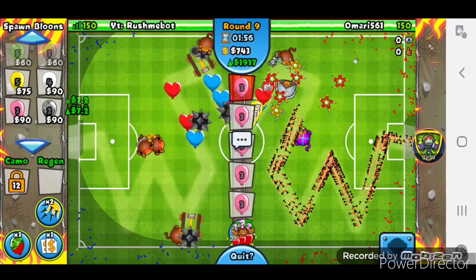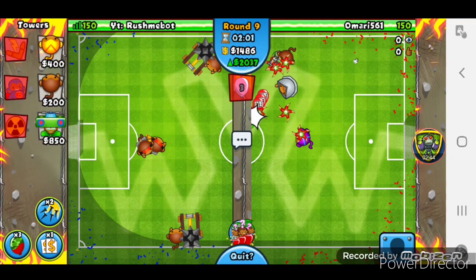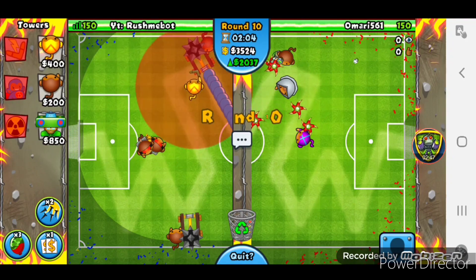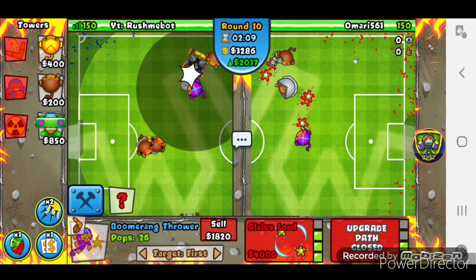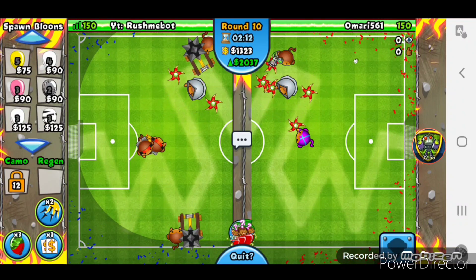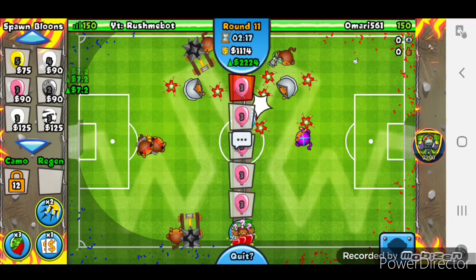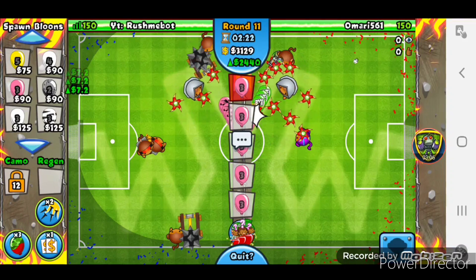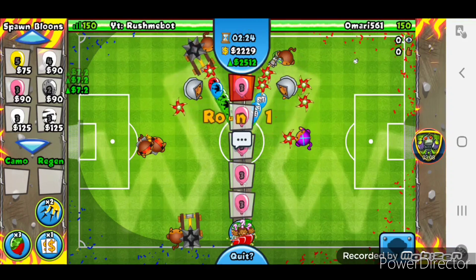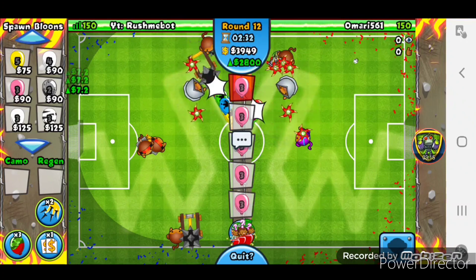That's probably not gonna be the case because we do have the Ace and of course you can just Ground Zero. So it's probably not ending round 13. We're gonna get up a Glaive Lord ourselves - we need about a couple hundred extra dollars. There we go, we can defend an all-out now. It's that broken, guys. Hopefully he does rush so you can see the power of the Glaive Lord - it's pretty OP. We can definitely defend all our BFBs with just a few GZs.